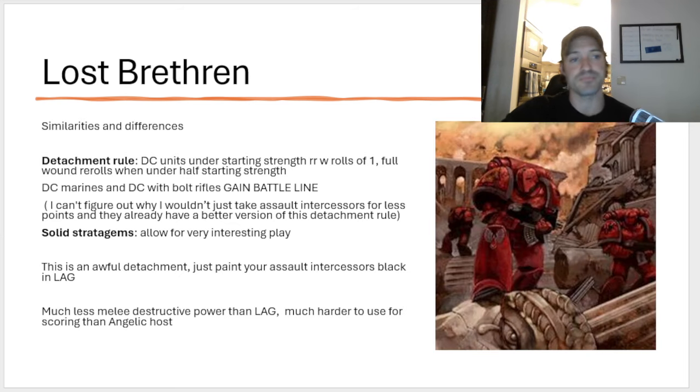Let's get into the Lost Brethren. Similarities and differences from Lost Brethren to what we were used to. So the detachment rule is going to be Death Company units under starting strength. Before I even do this, let me just say something guys — this detachment blows. This is awful. It's really, really bad. It might be the worst detachment that Games Workshop has made outside of the Null Maidens. The Null Maidens for Custodians still takes the cake as by far the worst rule set that Games Workshop has ever made for anything — you can include all the rings, Old World, AoS, it doesn't matter. That's the worst thing they've ever produced. This is the second worst.